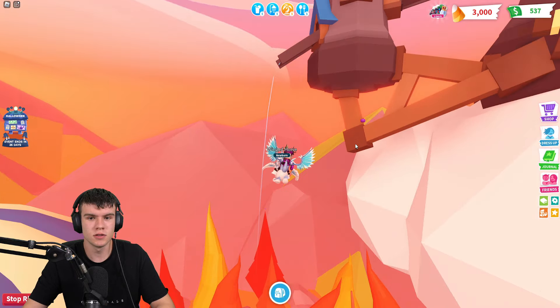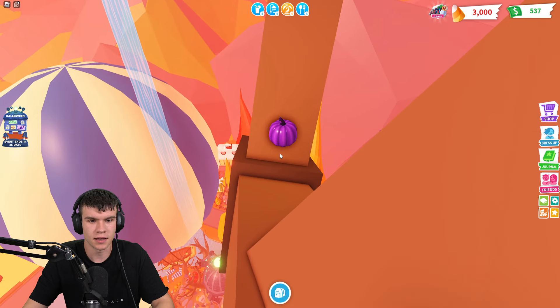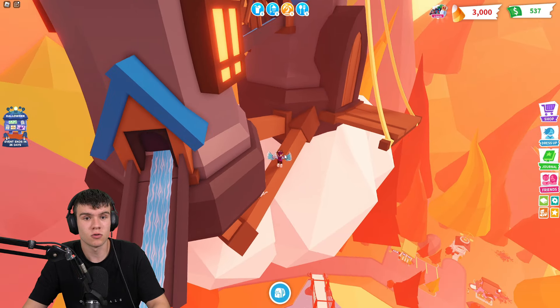Fly right up here to the Sky Castle. We're going to find one that's just hanging off the edge over here. Let's quickly go ahead and collect up this next pumpkin. Boom, there we go. That's number four, quite easy.